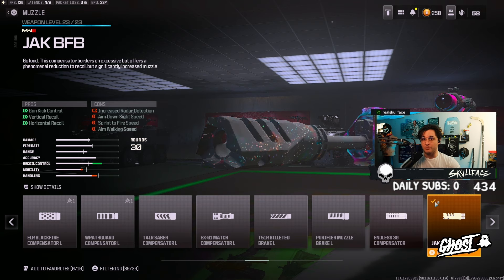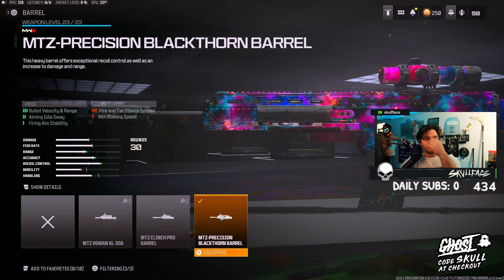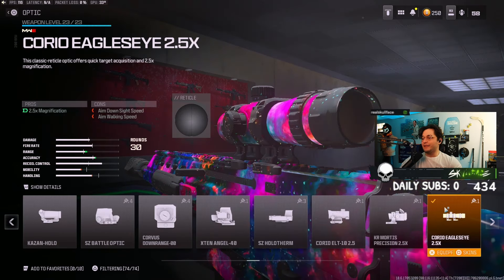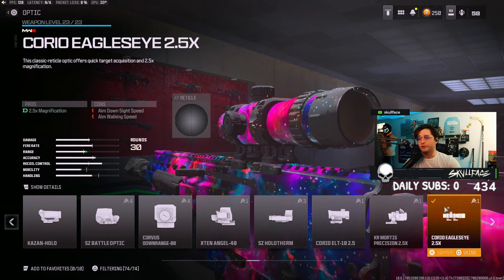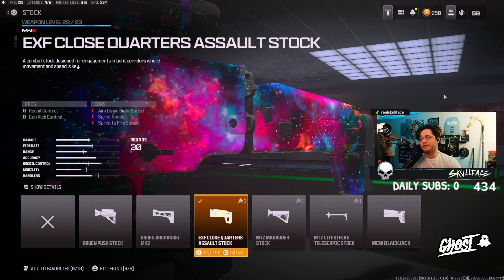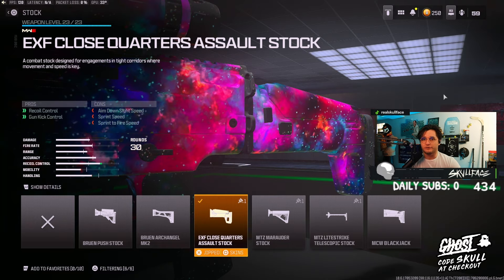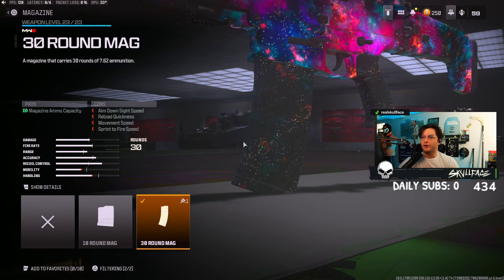It makes you have basically no recoil - by like 60%. Then you have the Blackthorn barrel for bullet velocity and range. For the sight, I like using the 2.5x - you can use whatever you're comfortable with, but personally I use the 2.5x Eagle's Eye sight. For the stock we have the EXF Close Quarter Assault stock, and for the magazine we have the 30-round magazine so we can get that squad wipe.